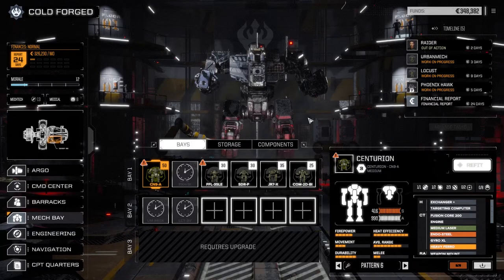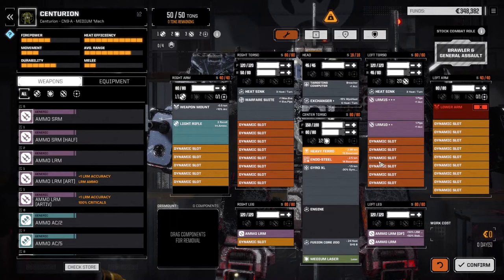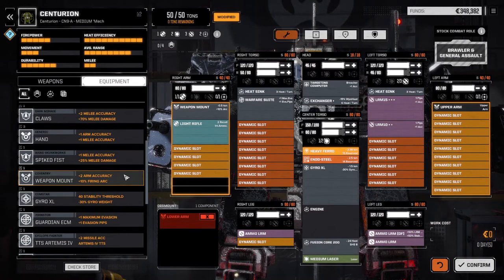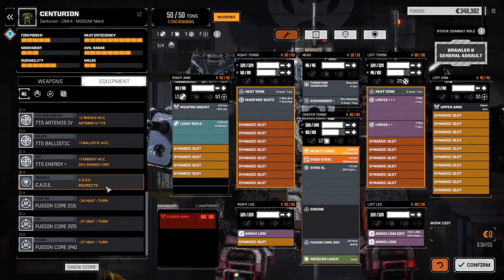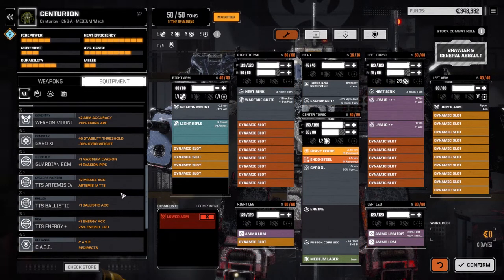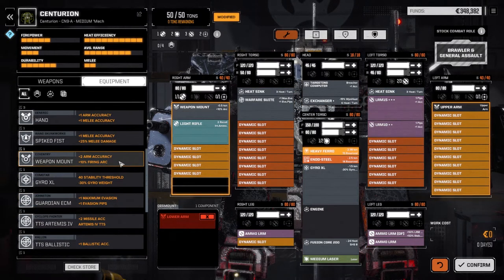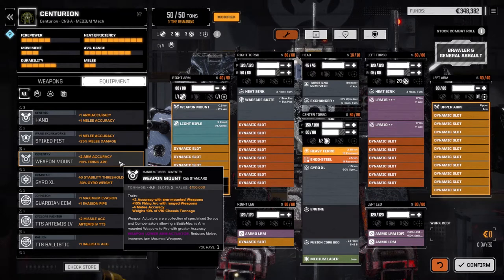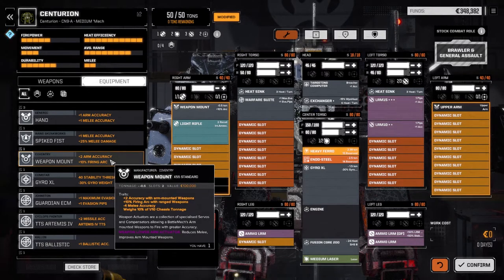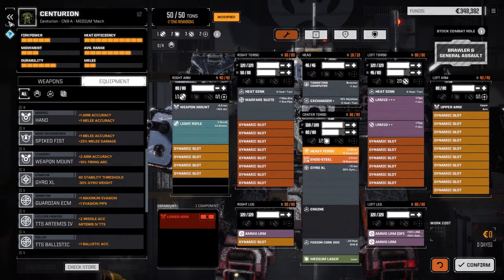Let's have a look at the Centurion refit. We lost the lower arm - do we have a lower arm? I don't think so. We can go without it, we don't really need it. What's this weapon mount doing here? Plus two arm accuracy, plus 10 firing arc - looks like the same thing we already have. So we don't have to do anything with this guy, just confirm this - zero days for that.